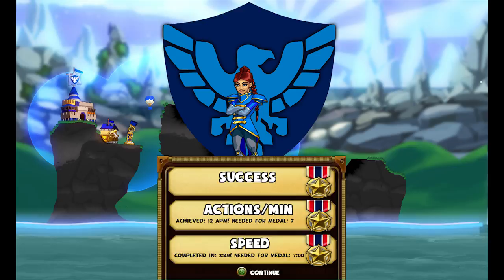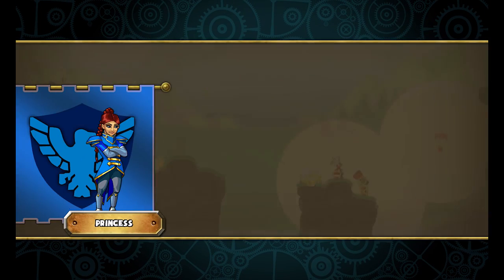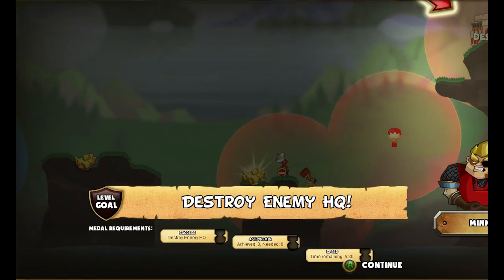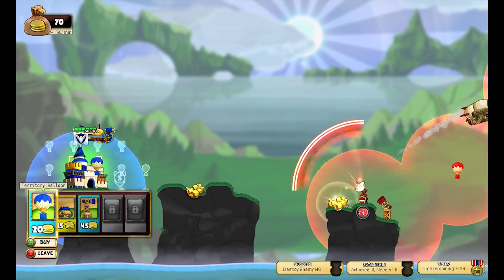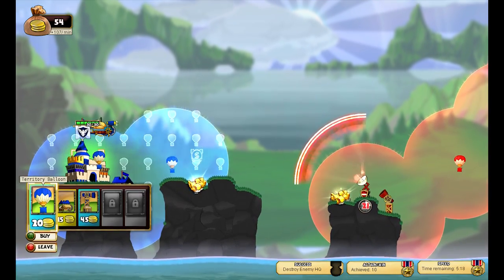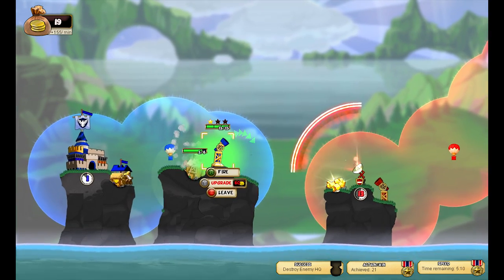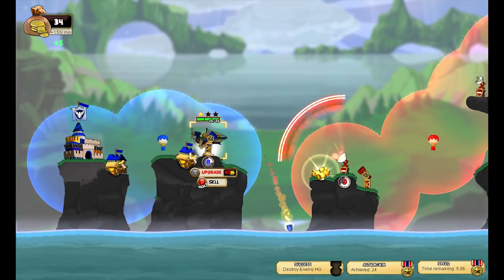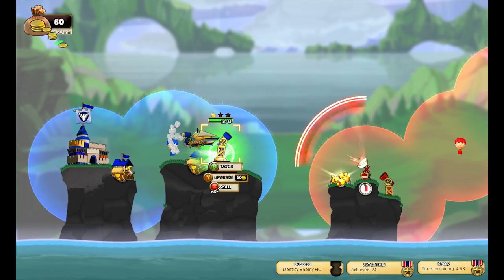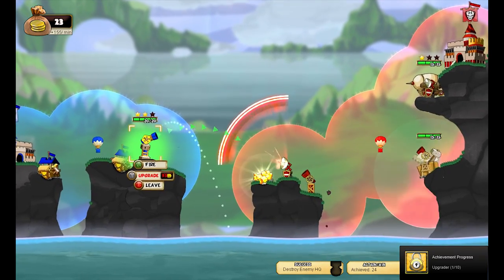Victory! This is fun. 12 APM — actions per minute needed seven. We got the Speed Metal achievement as well. This game is pretty cool so far — you do have to move quick though, and I highly recommend the controller. A shield — I don't like the sound of that. They've got shields. Let's not mess around — build a mine right away. Let's build a territory balloon, then a cannon. How do I upgrade? I need 60 coins.